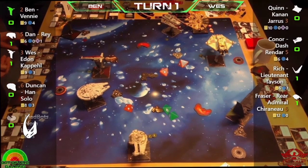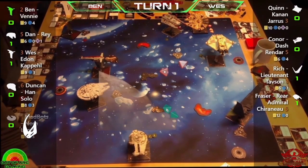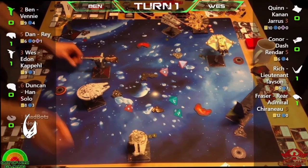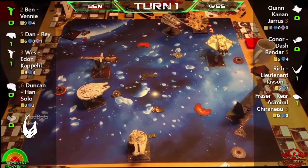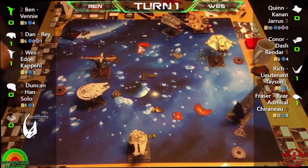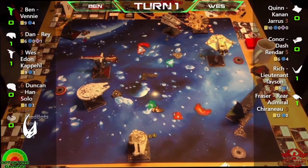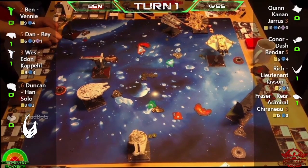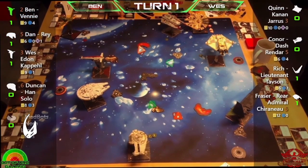Ben is going to try to get a point shooting at Wes — Star Fortress versus Star Fortress. Some points tumbling for Ben but unfortunately Wes had tokens and managed to dodge. Surprisingly resilient, the Star Fortress. Ben is rotating his arc — with veteran turret gunner and Page, after completing an attack he can rotate his arc or drop or launch a device. He's chosen to rotate arc and take a second shot at Wes. With no perceptive copilot or force, Ben scores his points eventually.